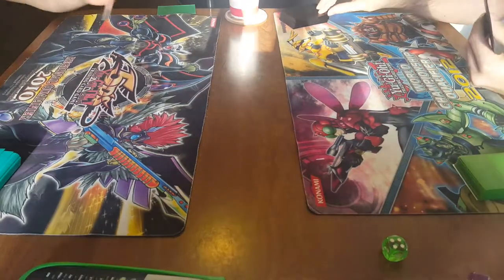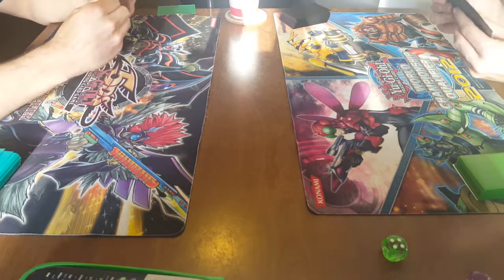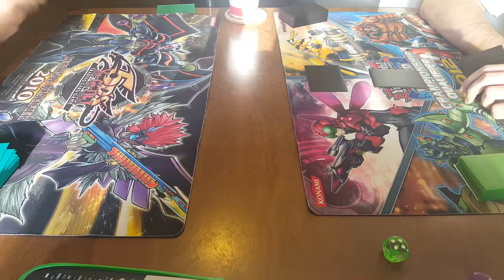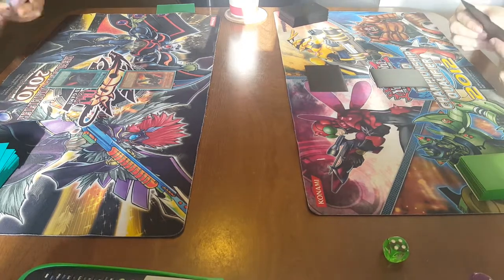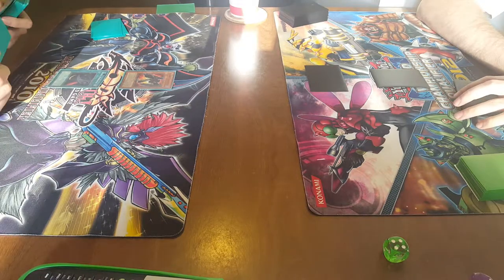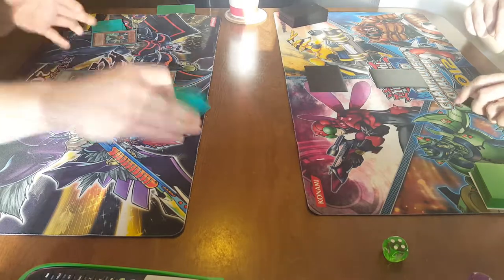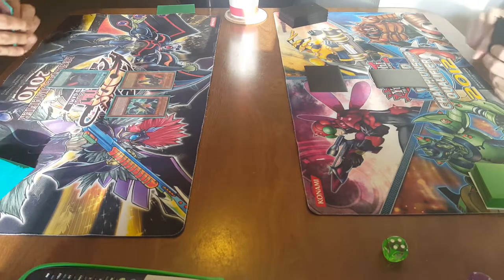Is this thing just like the super quantum guy? Yeah, just untouchable. Let's see here. I'm going to set 1, set a back row, and pass to you. Draw a face. Activate Black Rowan. Summon Soroko the Dawn. Soroko searches, resolves. Rowan effect.